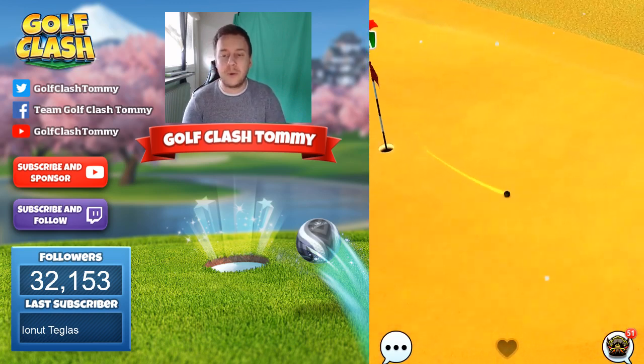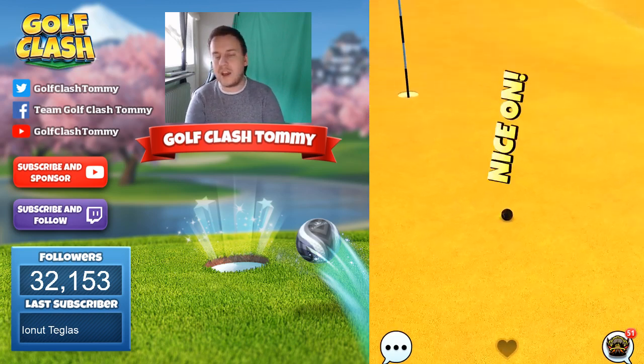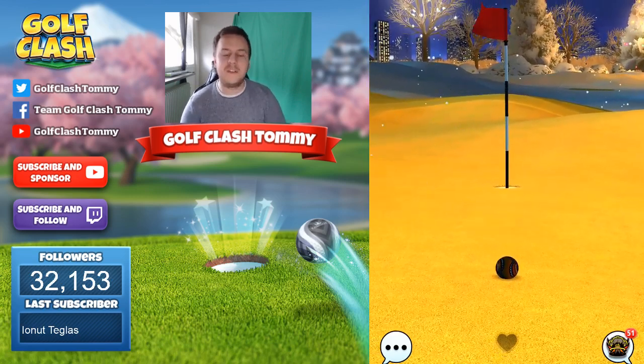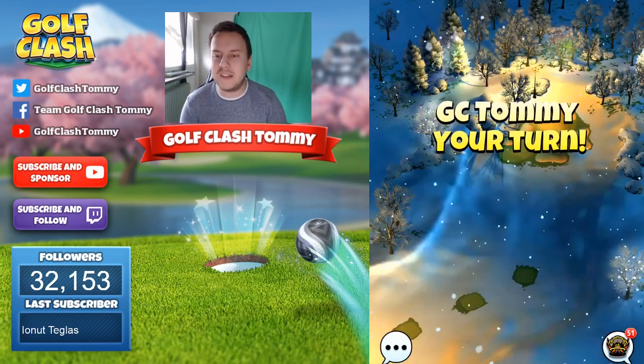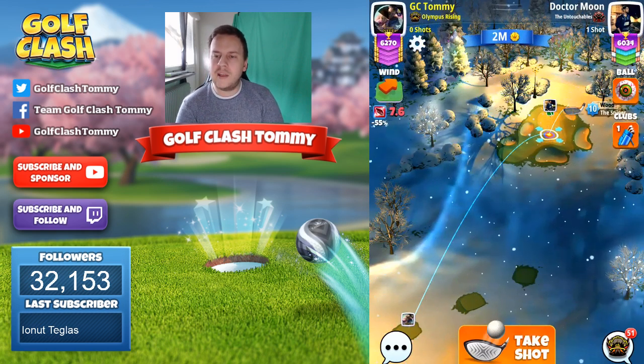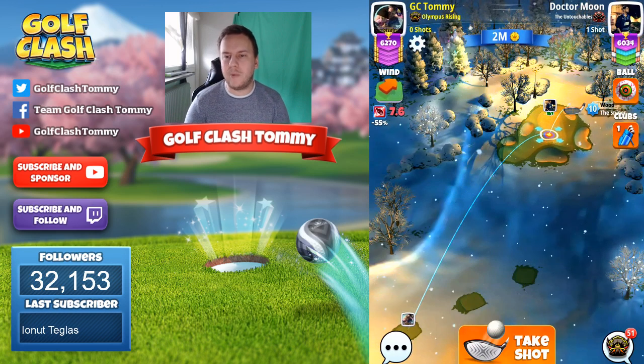Depending on where we want to play with our wood club, we either want to go directly on the green or bounce it on the fairway. If we bounce it on the fairway, use minimum distance. If we bounce it on the green, take medium distance.